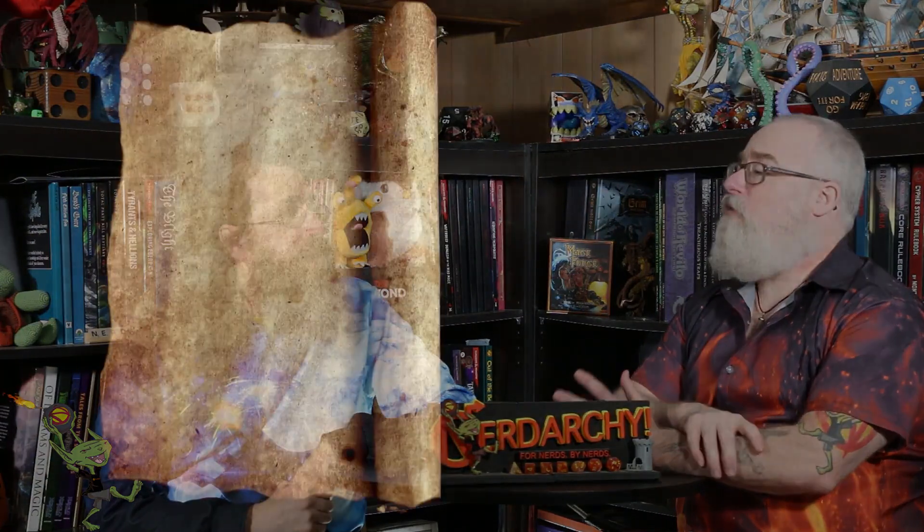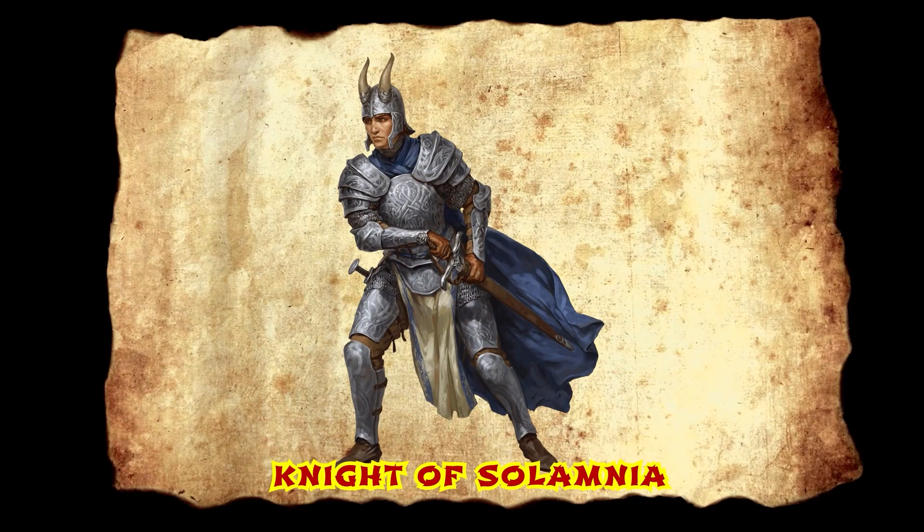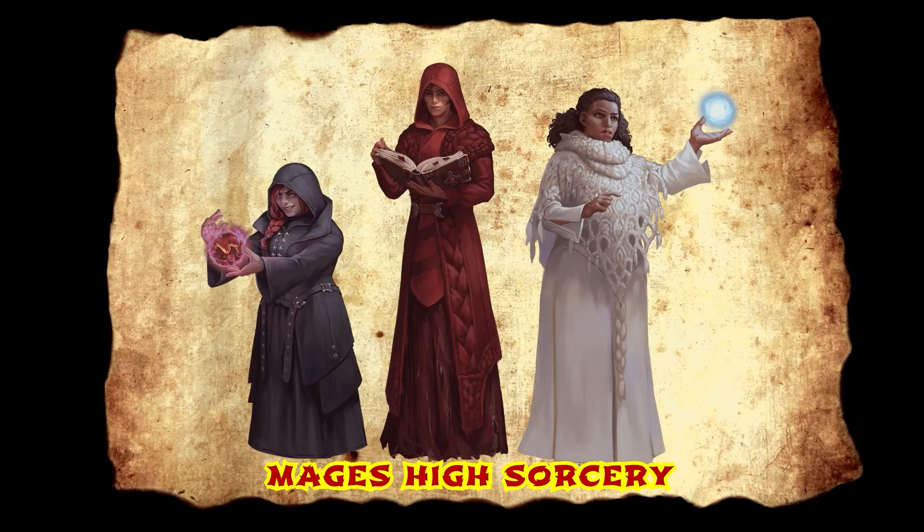Next up, we have two major organizations introduced — the Knights of Solamnia and the Mages of High Sorcery. These are pillars of Dragonlance, and in the 5e Dragonlance book they're an addition to all the original source material. They are vastly in decline, but there are very interesting aspects of the world. You can use them to flavor your characters as well as create interesting NPCs for your players to interact with. Not only can you flavor your character, you can literally mechanically choose to be a part of them and gain cool abilities.